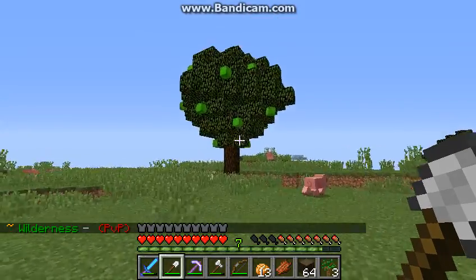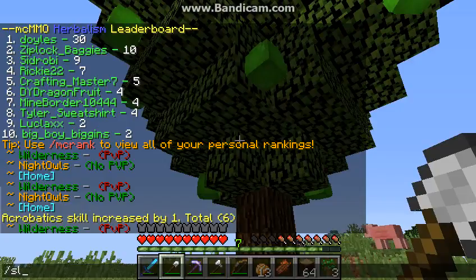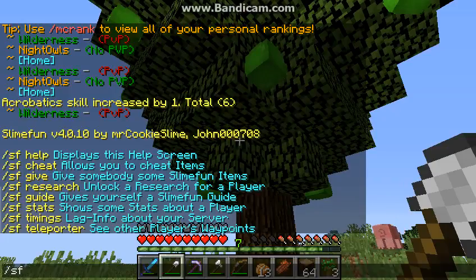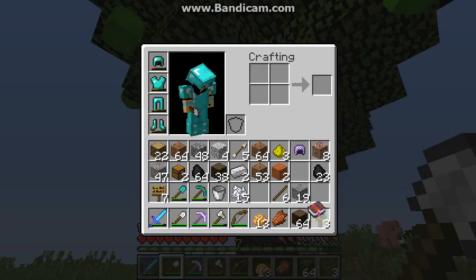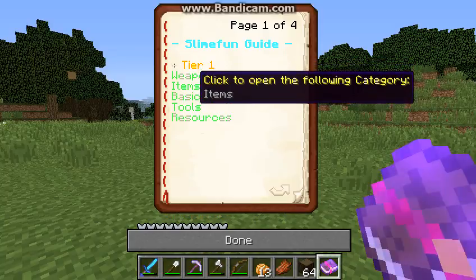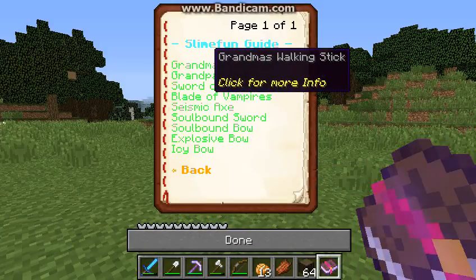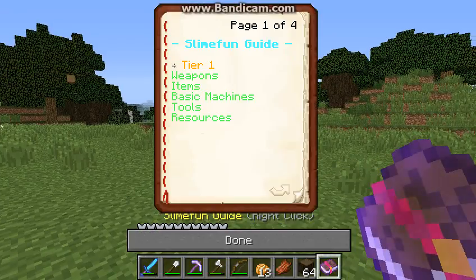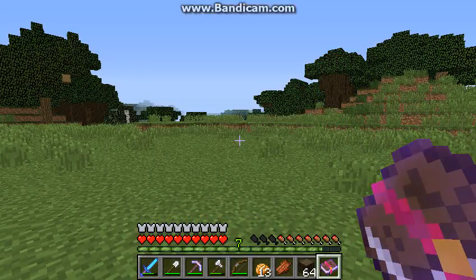The server also has Slimefun — I have to mention that. Slimefun is a huge plugin that adds a lot of stuff to the game. You can access it with slash SF guide. There are weapons, resources, and so much more added content. It looks a bit different from what I remember — they may have updated it — but it just adds so much to the game.